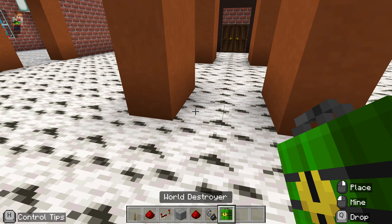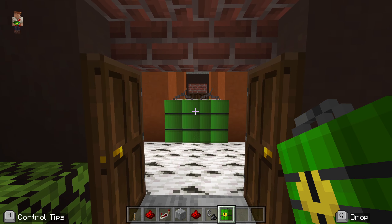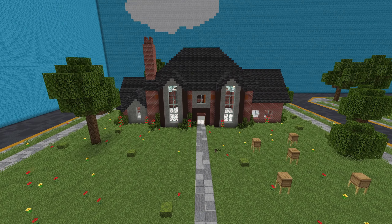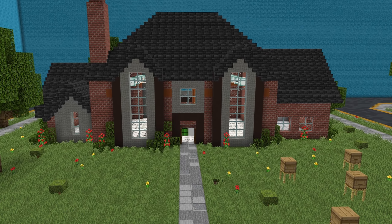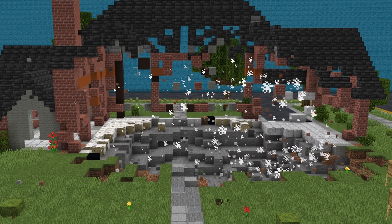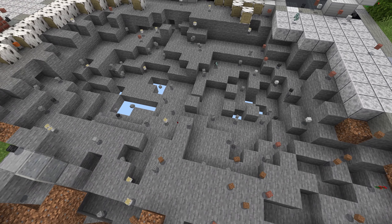This next one's called World Destroyer, and this is pretty serious now — these are huge chunks of TNT. Let's light them up and see what they do. Just two blocks of this to see how much damage it does. Wow — that took it up a notch. That pretty much destroys the whole house with just a couple of blocks of World Destroyer TNT.